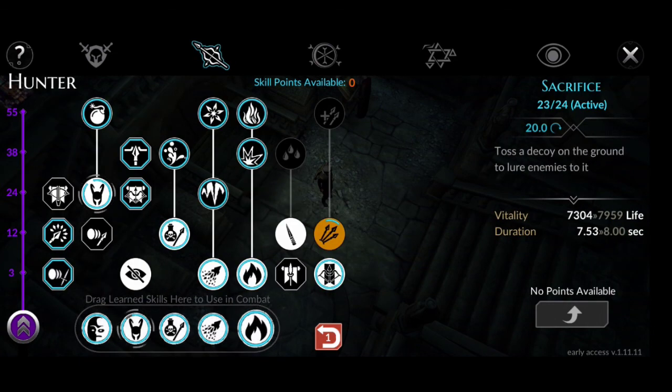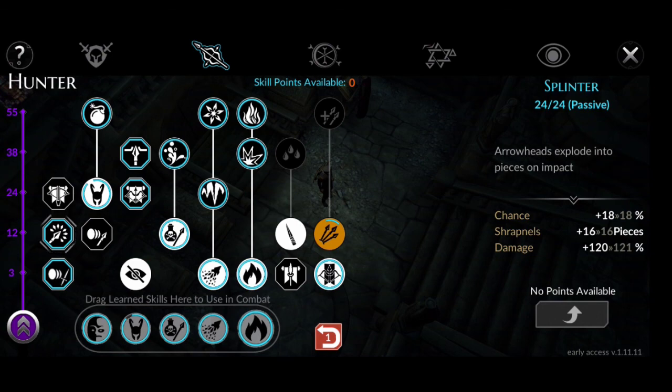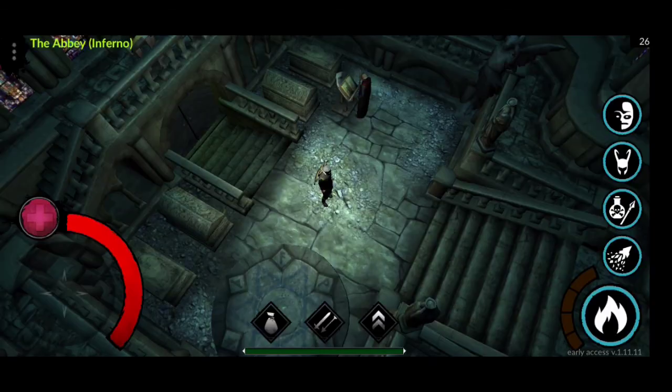To wrap up the skills — we have Avoid 23 over 18, Splinter 24 over 24, Pierce 24 over 24, and last but not least, Bow Mastery 38 over 18. That's pretty much it for the build.